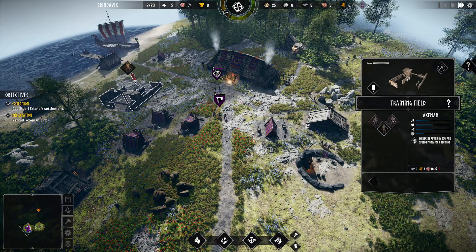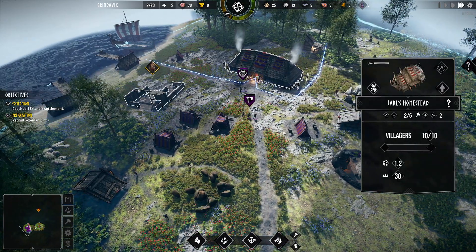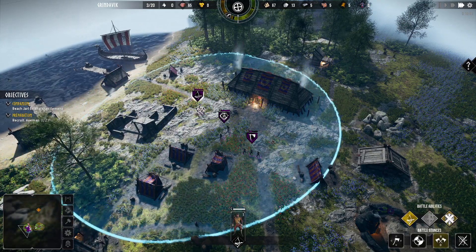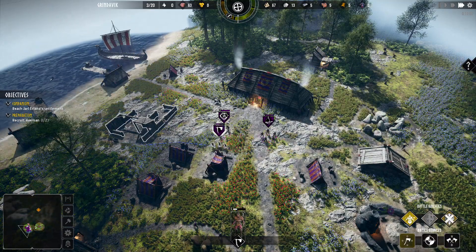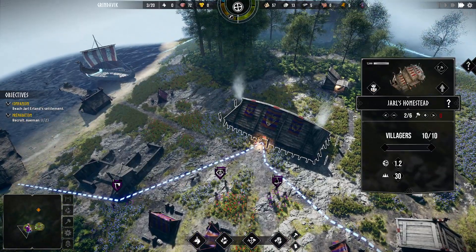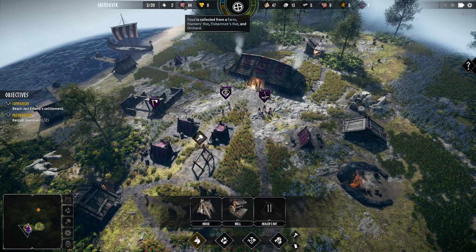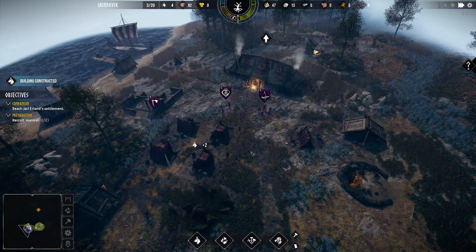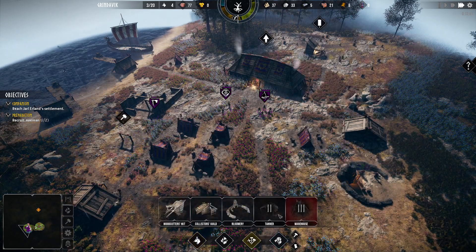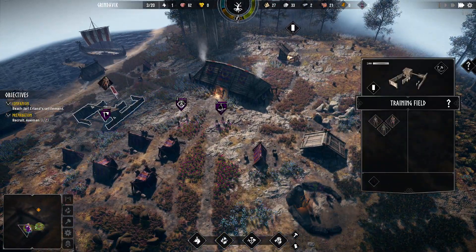We are going to produce an archer, and we need more people. We need five workers. Let's recruit axemen. Three out of twenty. So we're going to go ahead and build another house. Does that give us enough? No. Houses galore. And we have a tanner coming up, but we need a hunter's lodge. There are some animals over there, so we do want to build this other axeman.